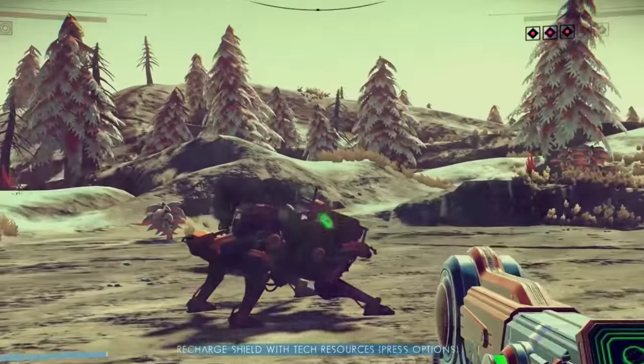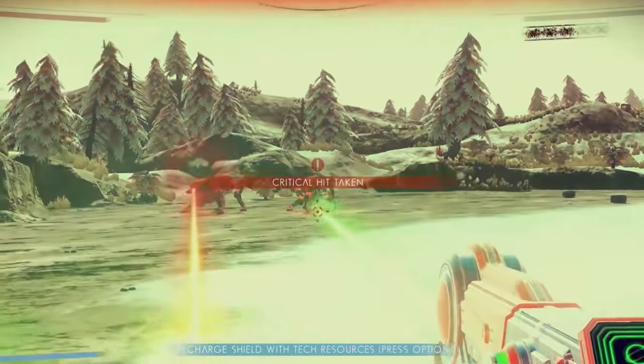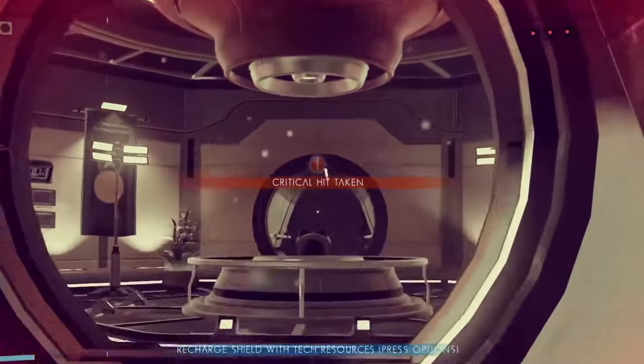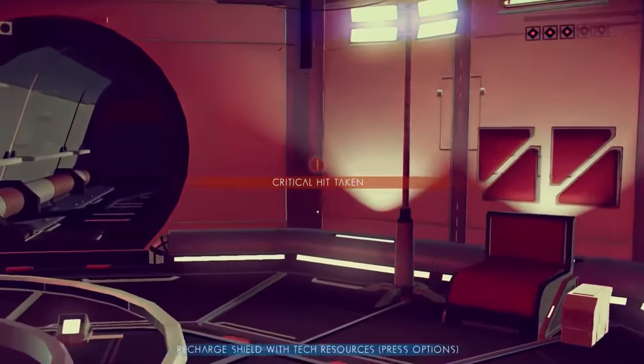Quadrupedal combat units, seen here, are much tougher than the flying drones as they take a lot more hits to take down. These sentinels look very different from the other drones and have a dog-like appearance. I wouldn't want to get on the bad side of these things.